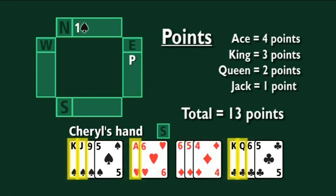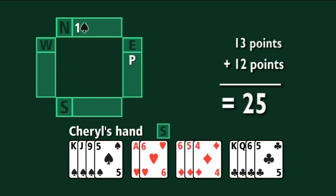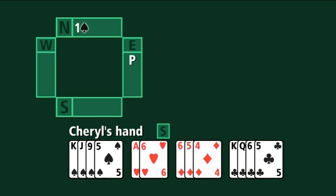Cheryl has four cards in spades, and four and four make the fit. So now the next question is: can the partnership go for game? Cheryl has thirteen points, and she knows Guy has opened so has at least twelve. Twelve and thirteen give twenty-five. Twenty-five is a very important number — experience has proved that for three no trumps, four hearts, or four spades, twenty-five partnership points is sufficient to attempt one of those games. So Cheryl can go straight to four spades.